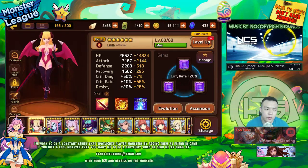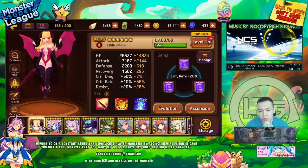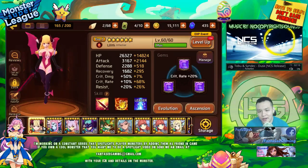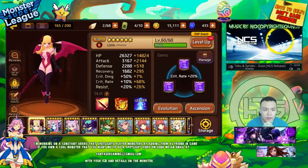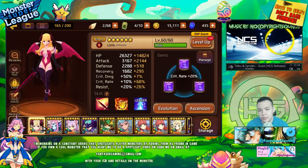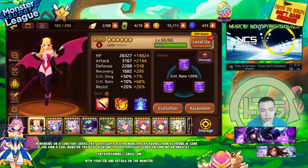But there are cases like running a YOLO Dragons B10 team where you want as much damage on your nuker as possible and don't care about survival. Or if you're running an arena comp with nukers, you want them to do a lot of damage and not worry too much about defense, HP, or recovery. Stat distribution is definitely really, really important.